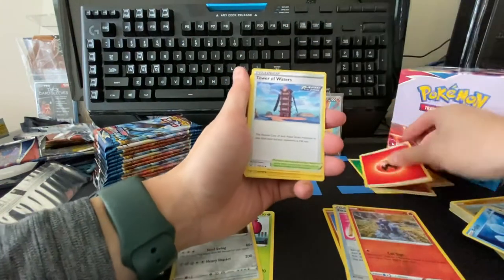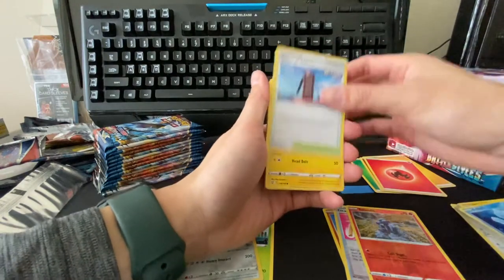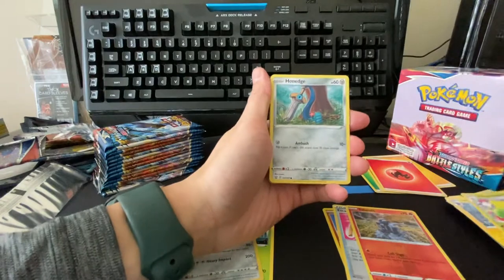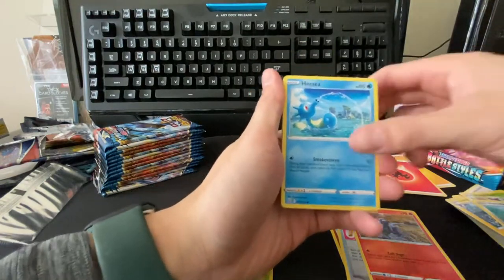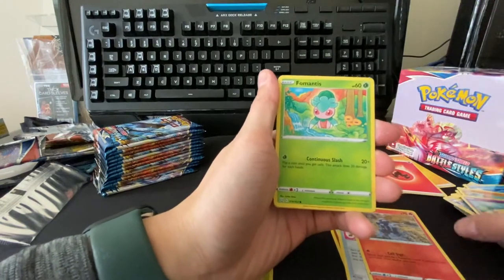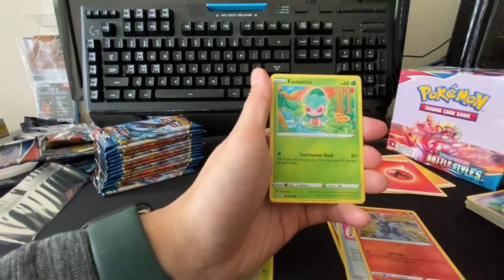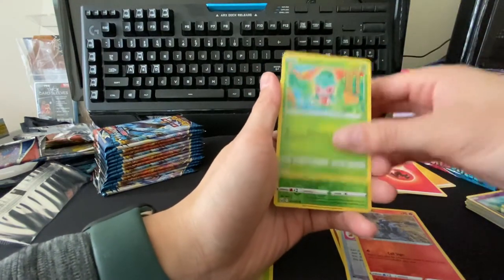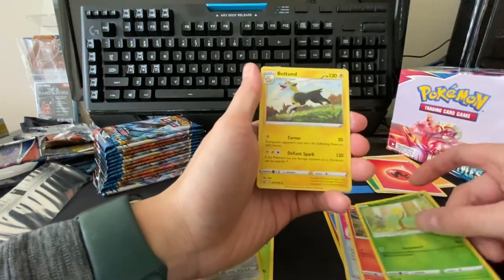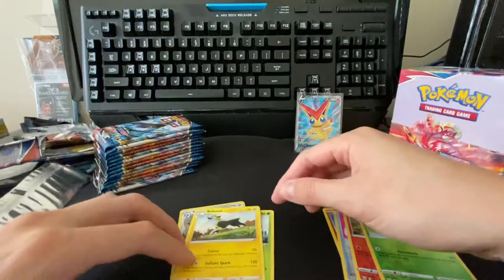Fire energy, tower of waters, a lookseal, weepinbell, onix, horsea, manky, slowpoke, galarian slowpoke — which is one of my favorite cards now — karrablast, reverse bellsprout, and a bolthound. Very cool.